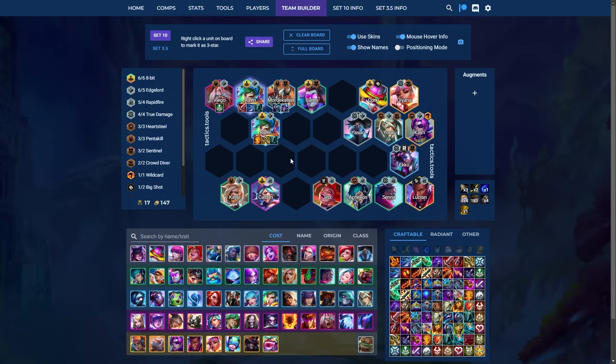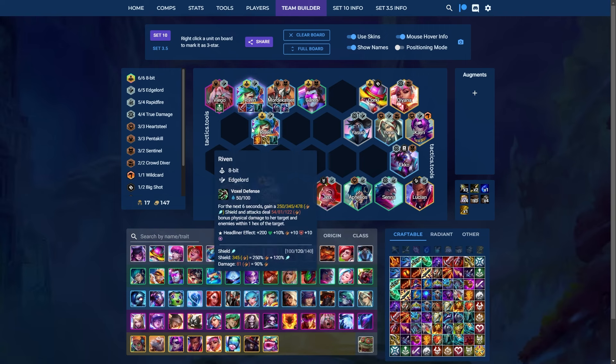Riven is S tier in patch 14.4. I rated her A tier last patch, but there have been no changes — only my evaluation changed. What changed my evaluation is that Riven can win out against Heartsteel boards even after they cash out multiple times, because you can build an unkillable Riven. You need to build best in slot on Riven: Bloodthirster, GS, and QSS — that is undeniable BiS. I also showed an alternative crit-based build with Hodge, IE, and QSS, but in my opinion that Riven is weaker because she's squishier.